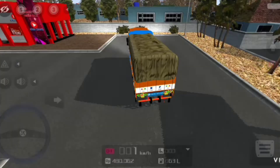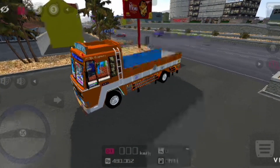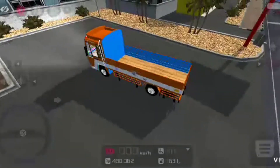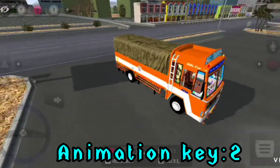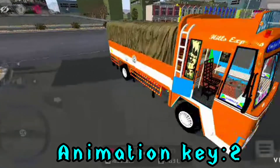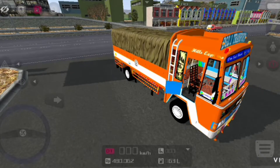I am going to show you the first animation key and we are doing the first animation key. We are using the driver door and we are doing the third animation key. So, what are the three animations?